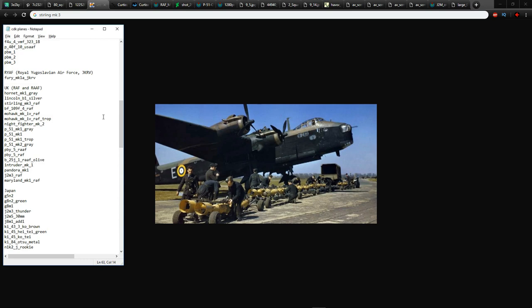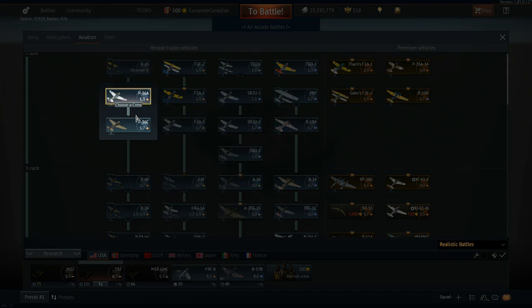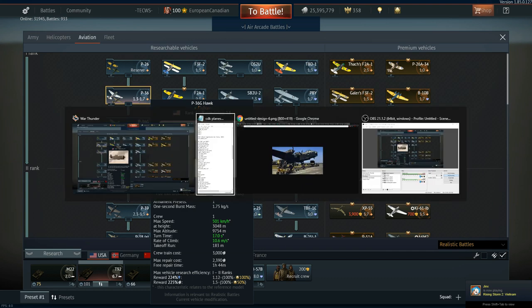The next aircraft is the Mohawk — one of the coolest sounding names and also one of the biggest letdowns. We have the Mohawk Mk4 RAF and the Mohawk Mk4 RAF Trop — a tropical version. What is the Mohawk? Think about American planes with a similar name: we have the Hawk, or the P-36, and we actually have those machines in game: the P36A Hawk, P36C Hawk, and the P36G Hawk.